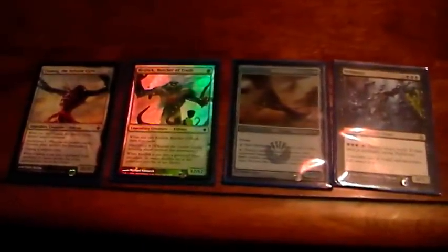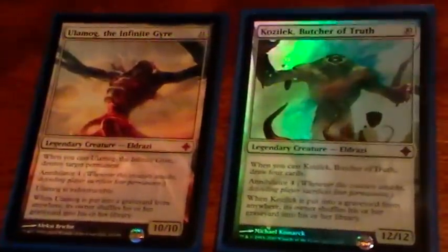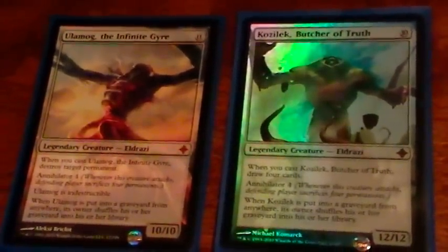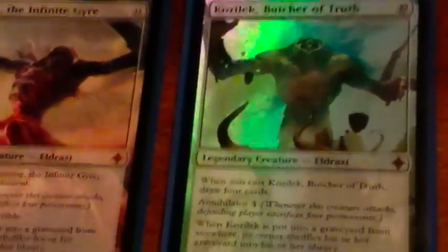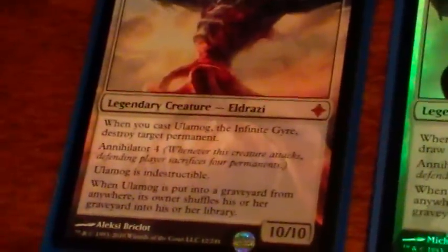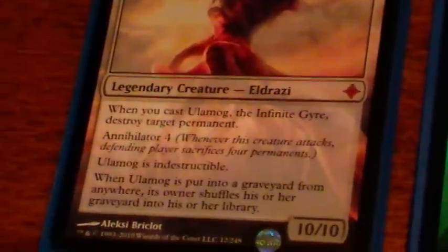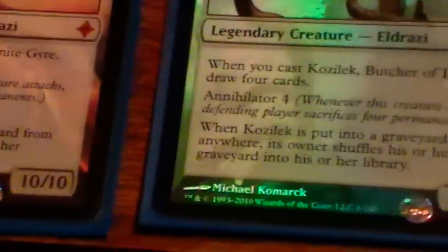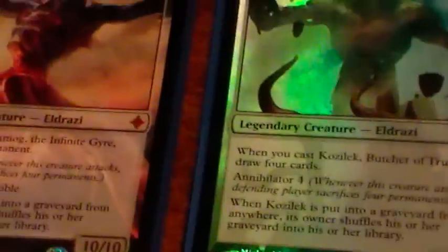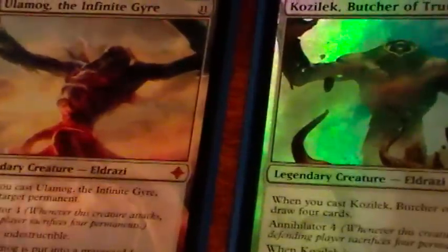Next we've got some more creatures with utility removal. These two right here belong in any deck that can generate lots of mana really fast: Ulamog and Kozilek. There's a ton of card advantage here, because Kozilek comes into play and draws you four cards, and Ulamog destroys any target permanent. That's another way that black can destroy artifacts and enchantments, by the way. The main reason these guys are in here is because of Annihilator 4, which basically means your opponents need to find a way to deal with them right away, or else they're just going to dominate the board.